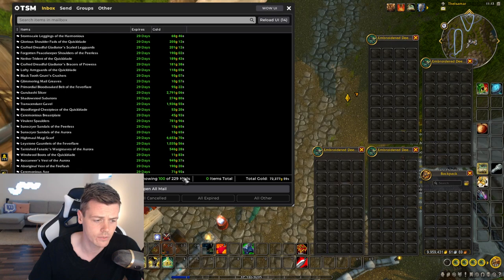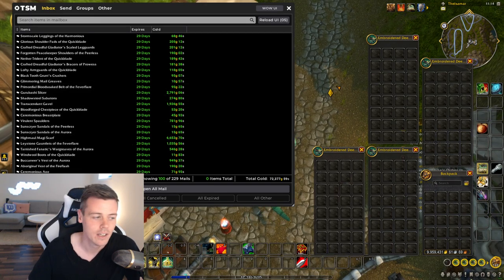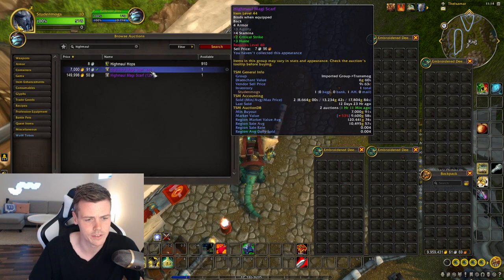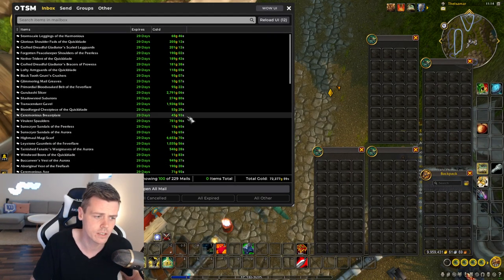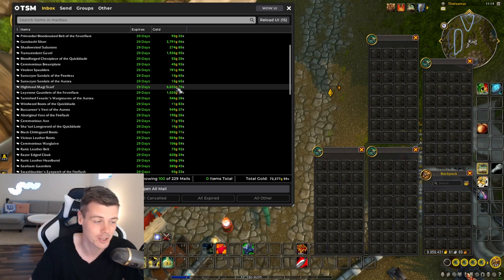On this bank this week, I've sold 229 transmog items, which isn't that good — that's a weak number in a seven-day period. We're going to go through the auctions and talk about everything that's really bad and also really good. The first thing I see is that I sold the Heimel Magi Scarf again for 6.6k. The Heimel Magi Scarf has a 120,000 gold region market value average — it's a WoD World Drop epic item. I've sold this on a weekly basis for less than 10,000 gold, but I've also sold these in the past for over 100,000 gold.